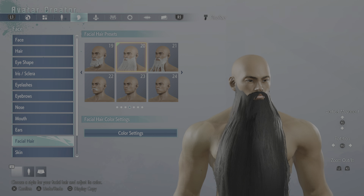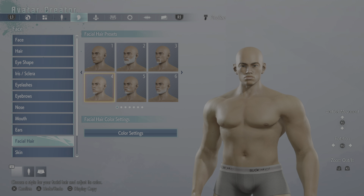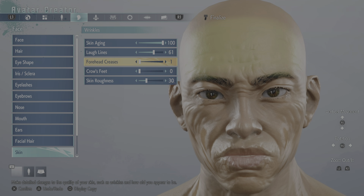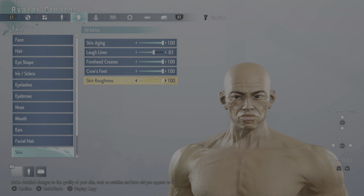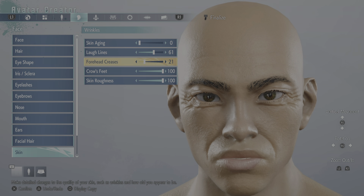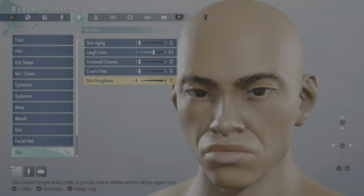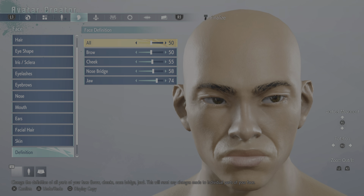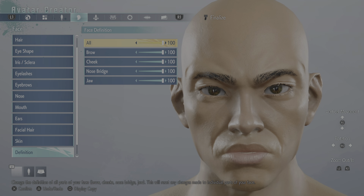You can have a beard that long — my goodness! This game seems like it's gonna be a crap load of fun. Look at the skin options — you can add age, look at that, add your lifelines. You can max everything out. Then there's roughness, which changes the skin texture — smoothing it out or making him look like a rough type guy. And definition adds lines on the face — there's a lot of detail here.